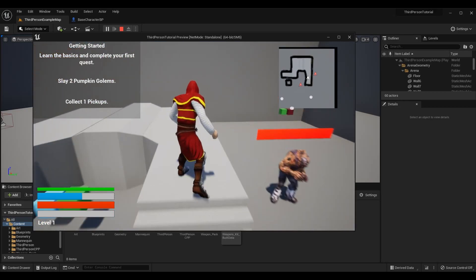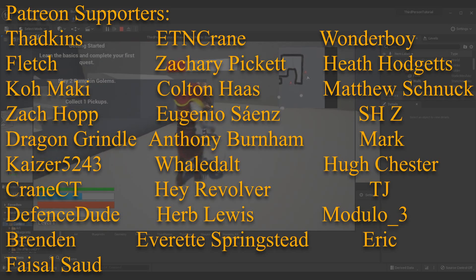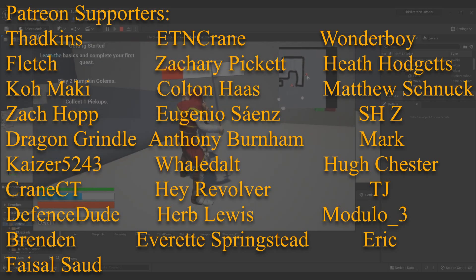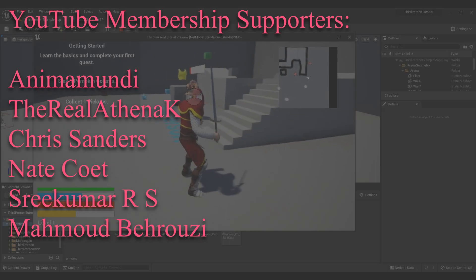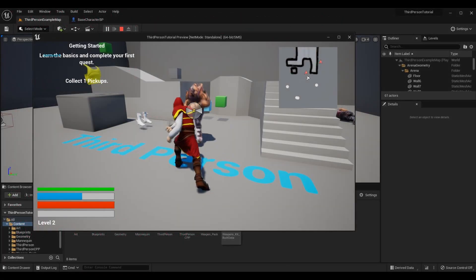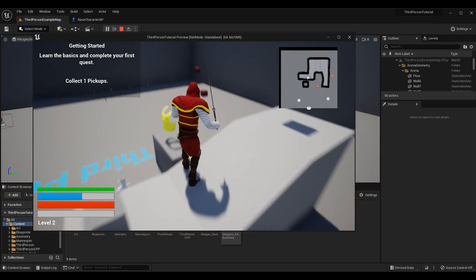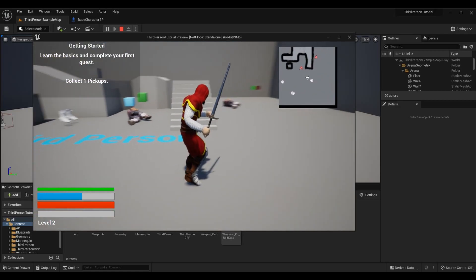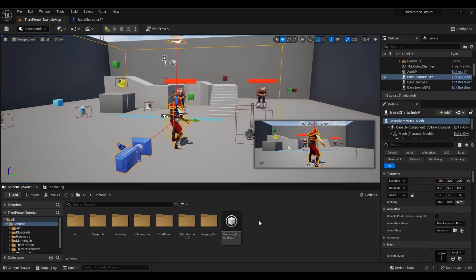To get started, if you want to get caught up in the Blueprint Only Input Buffer tutorial series I'll link you to the first episode right here. Additionally, if you want to get caught up to everything else you're seeing here - such as the lock on, the inventory, attacking opponents - that is all part of the third person tutorial series, so I'll link the playlist to the third person action RPG tutorial series in the top right corner. With that out of the way, the only file we will need to go into today is our base character BP.